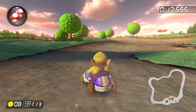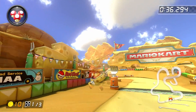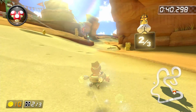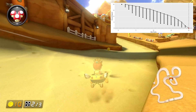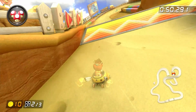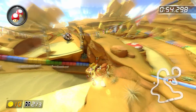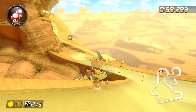On the opposite side of the spectrum, the Cheese Land 150cc record build uses Baby Daisy, Biddy Buggy, Rollers, and Cloud Glider — 0 Ground Speed and 20 Mini-Turbo, which makes sense because there's basically never a time where you're not drifting. As we've seen, there are a variety of Pareto Optimal builds used to achieve World Records, and ultimately the answer to what is the best build in the game is that it depends on the track.